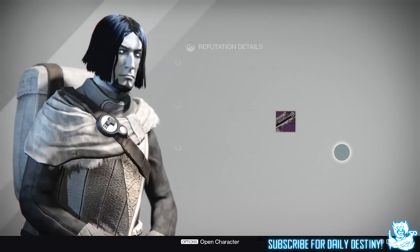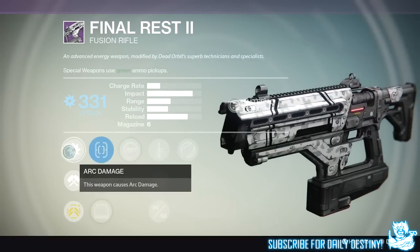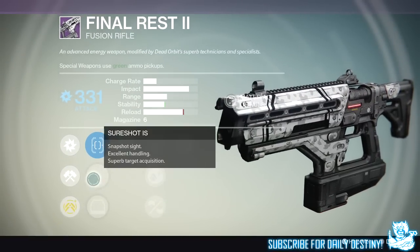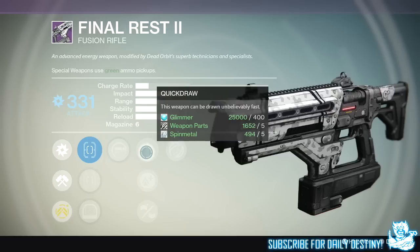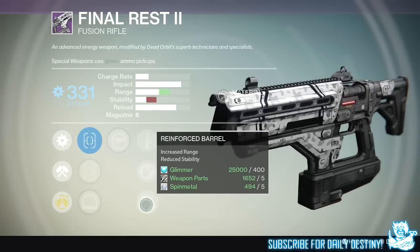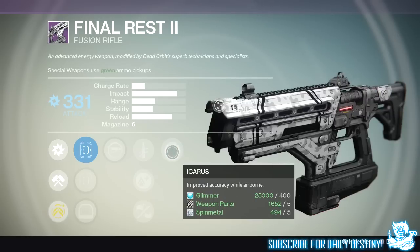The last weapon is the Final Rest 2, which is a fusion rifle already obtainable in the game. Mods include Red Dot ORS1, Short Shot IS, and Quick Draw IS. We then have Spray and Play — increases reload speed when the mag is empty — Quick Draw, and Lightweight. We have Reinforced Barrel for increased range but reduced stability. Last mod is Icarus — improved accuracy while airborne — which is a mod I'm actually looking forward to trying out. But like the shotgun, I won't be busting my ass to get the Final Rest 2.